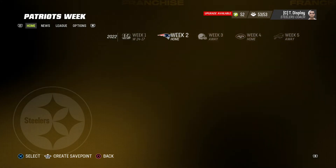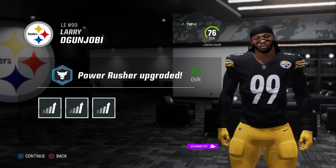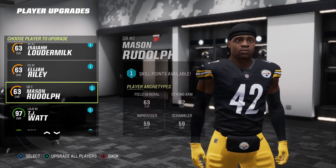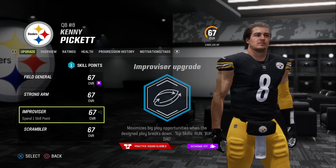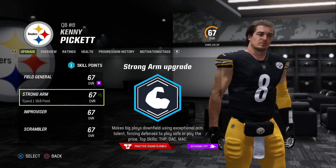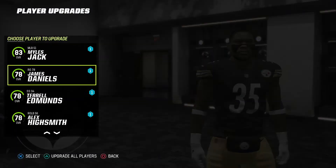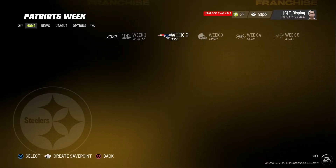Upgrade players — keep it rolling here. Ogunjobi, baby. Anyone else that really matters? Oh, TJ, I got an upgrade. I see you, Kenny. Kenny's good at everything, isn't he? I feel like his arm strength is probably what's going to be... Throw power 86. Strong arm. Holy hit — that is bad. We'll see if we end up seeing Kenny Pickett this year. I'm just going to auto-upgrade — that's 17 people, I don't got time for that right now.